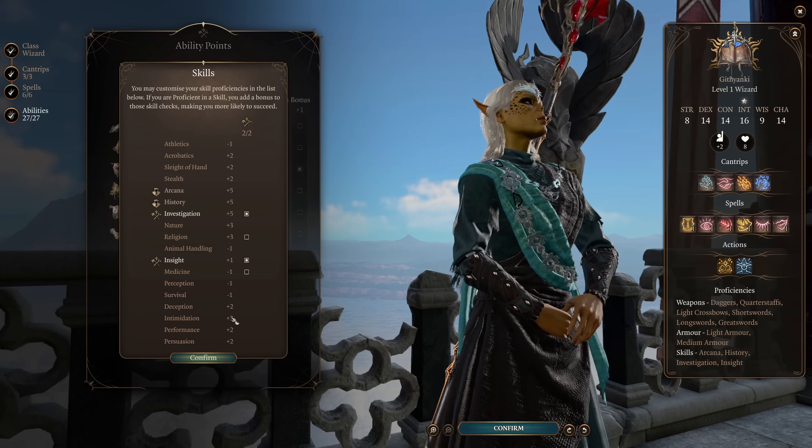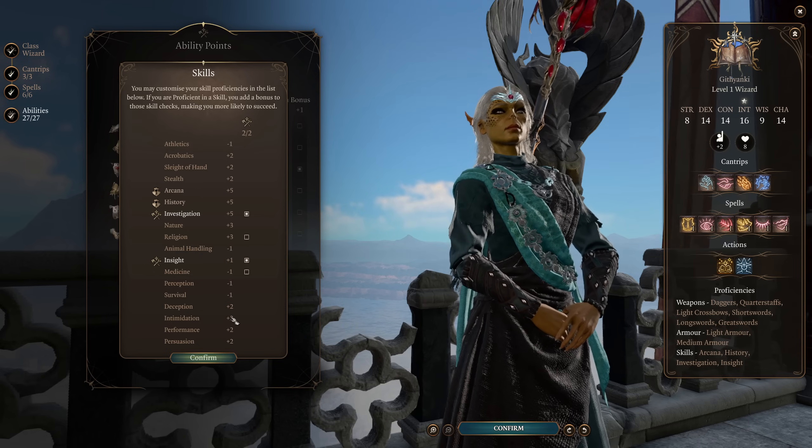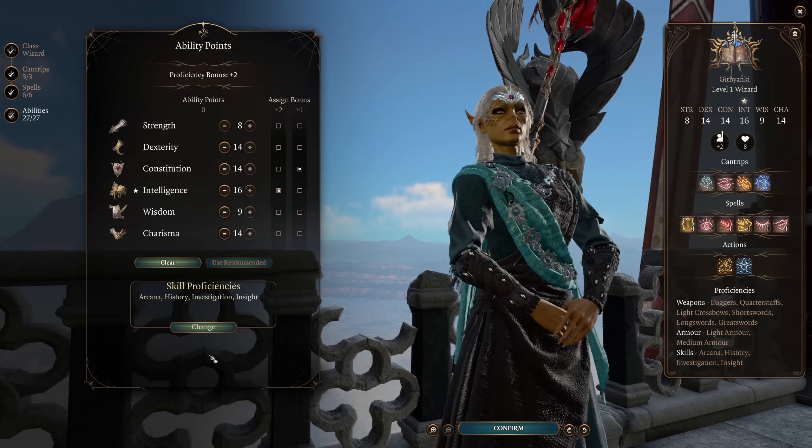Going with Sage is going to give us Arcana and History, which makes sense for a Githyanki wizard, as well as being able to go with Investigation and Insight.